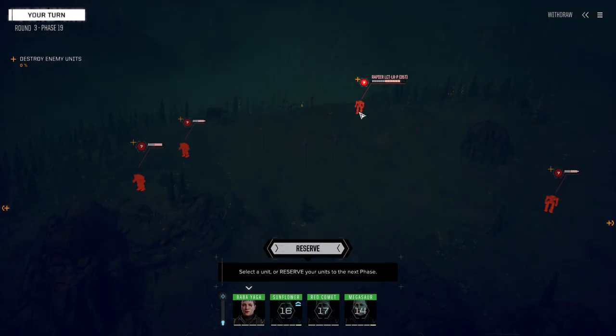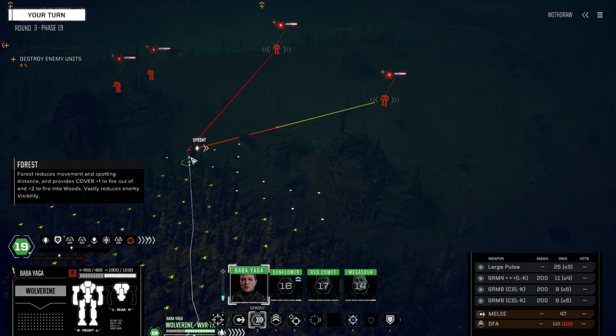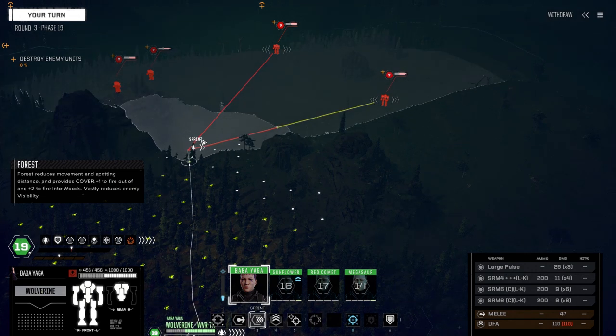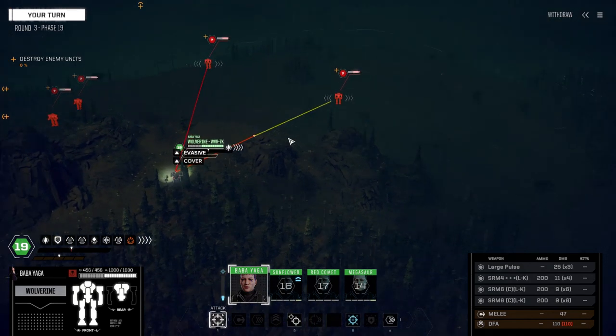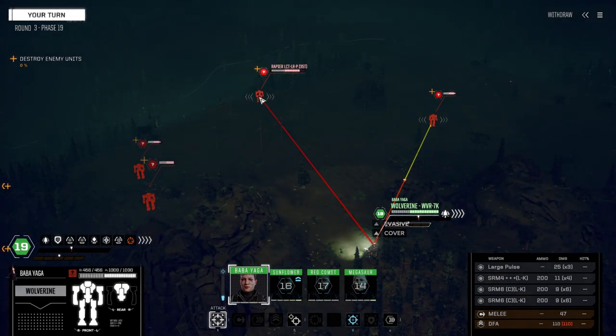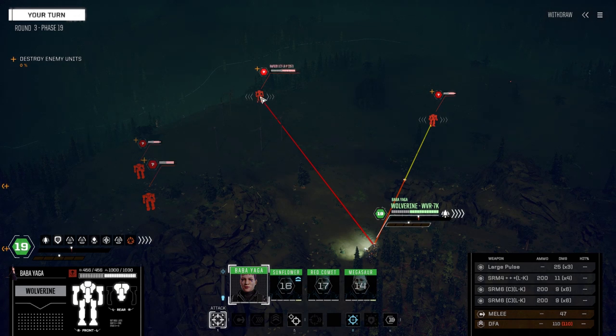Into the second mission. We've got a Javelin, Wasp, a Rapier, and a Stinger. The Rapier — is this the pirate version? The LCT is the Locust, right? I'm trying to remember if this is the one with the Tsempt cannon. As a commander it would be helpful to know what I'm facing. These guys can't be fired on from our current position.